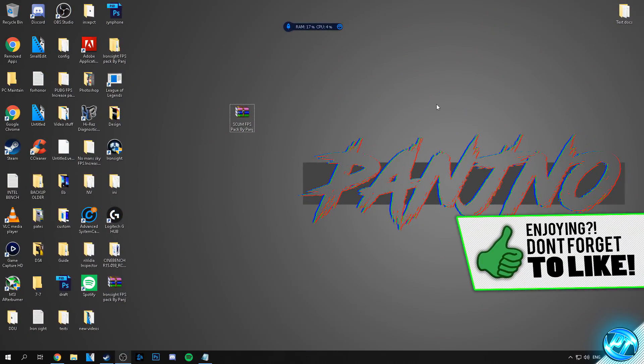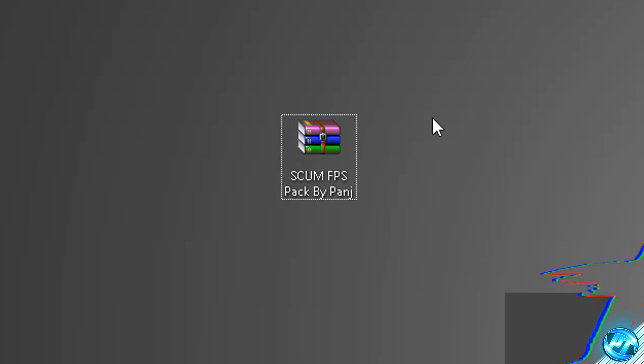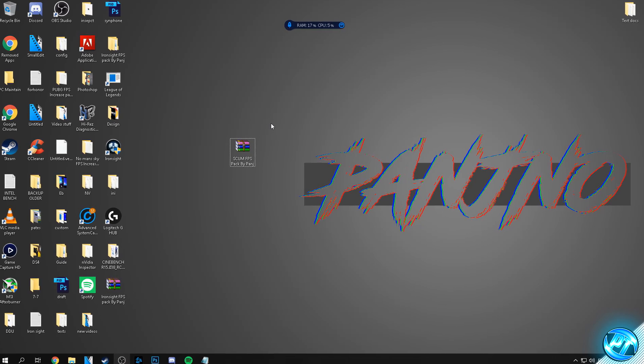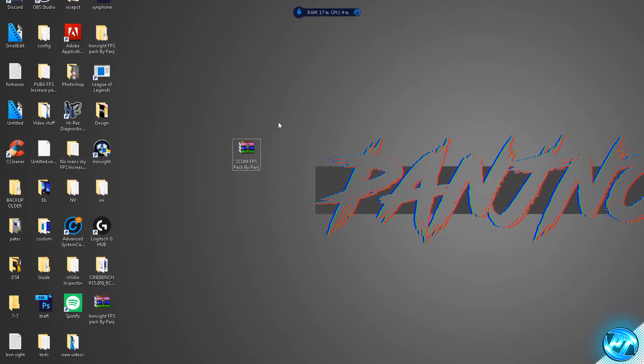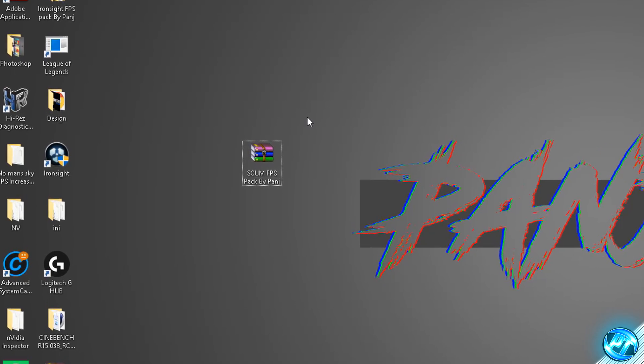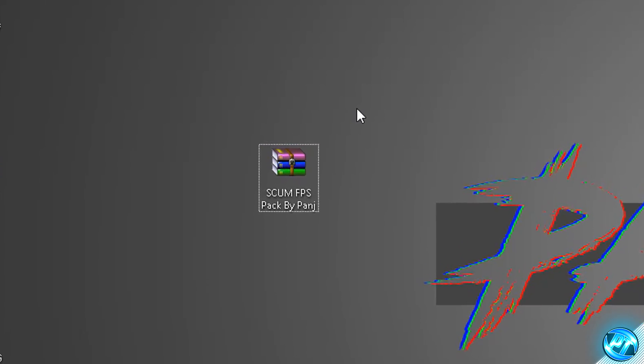Starting off, what you guys will need to do is navigate into the description down below and inside of there you'll find the download link for the FPS increase pack provided, and you'll also find the command line options which we're going to be running in the game later on. Simply click on one of the download links — if the first one doesn't work try the second — download the file, put it onto your desktop. This file is an FPS increase pack featuring all of the game configs and some small optimisations compiled in one easy place.